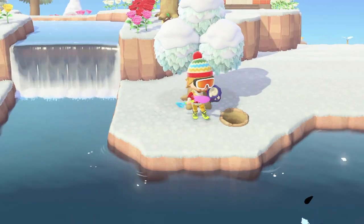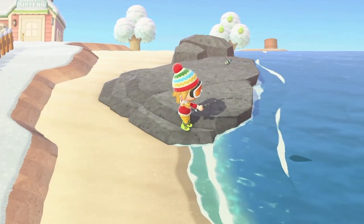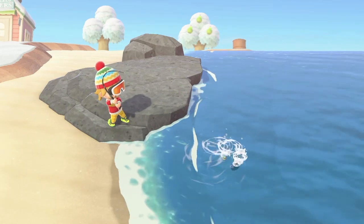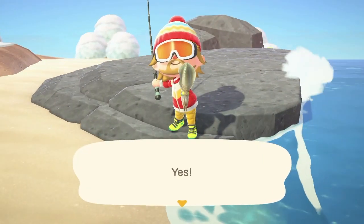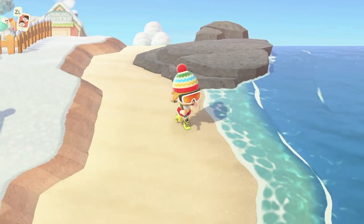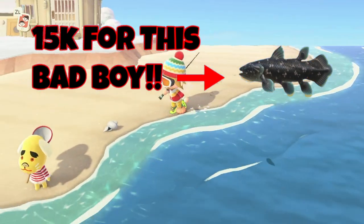Number seven: sell fish, bugs, and collect fossils. You can make a pretty good amount of bells just from catching fish and bugs and collecting fossils on your island. I always like to donate the first one of everything to Blathers at the museum. And it's very possible that while you're on the hunt you might find some fish or bugs worth up to 15,000 bells.